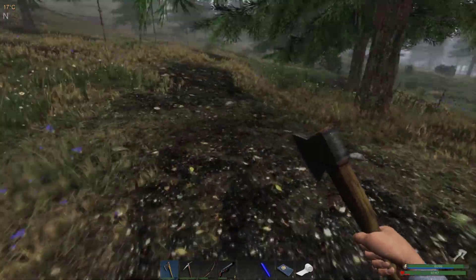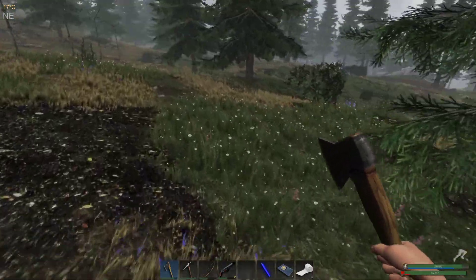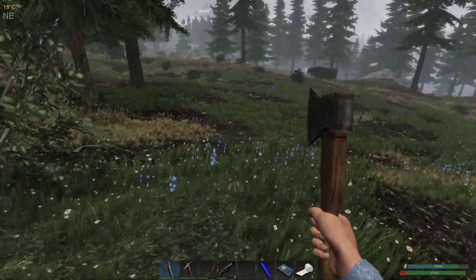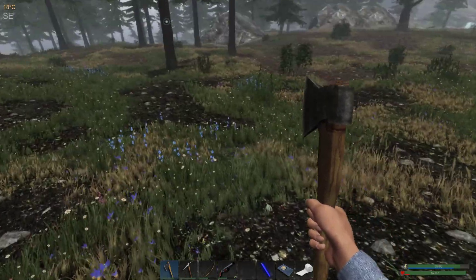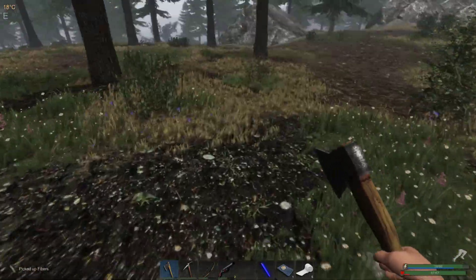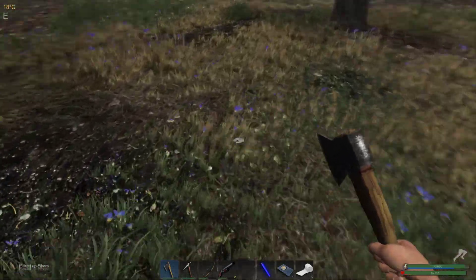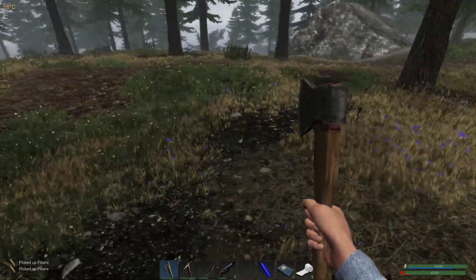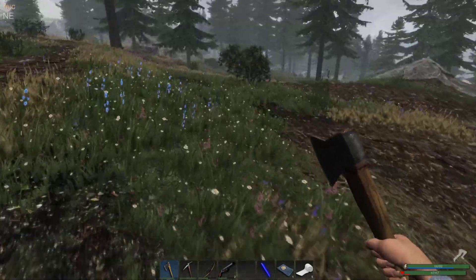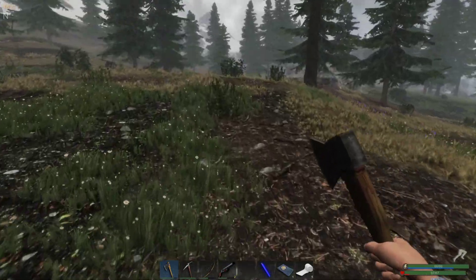I'm guessing we're going to struggle to find locked crates from now on because we've got our easy one covered by a hunter camp. We're not going to be able to get as many because we have to travel further afield. Hunter camps and rogues seem to spawn more often in and around where locked crates spawn - so I suppose that's how they hoard all the loot and build their base so quickly. They need to share, which is why we have to steal everything from them.